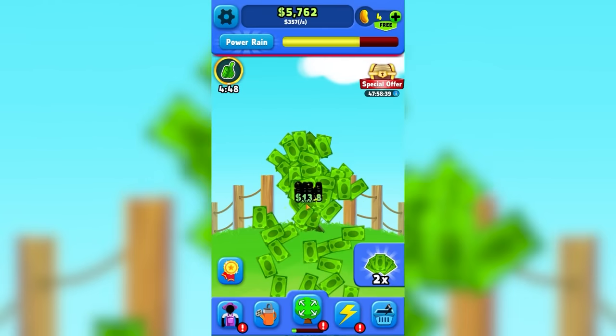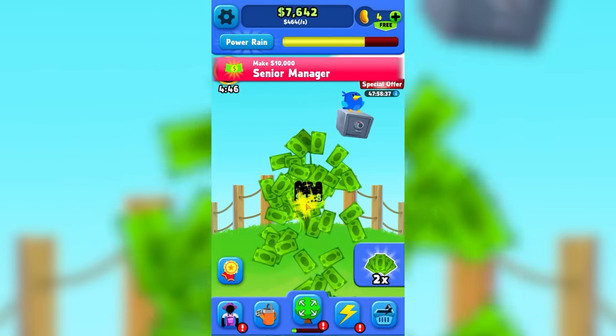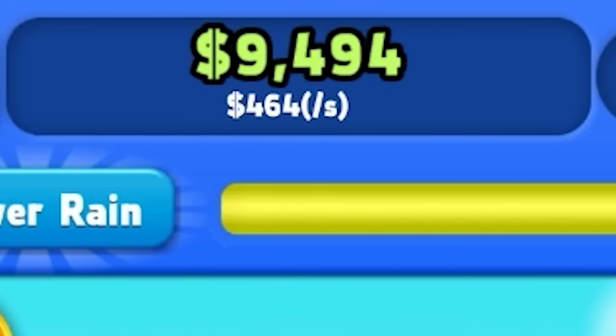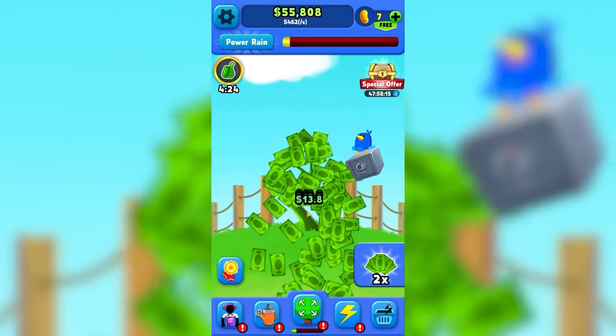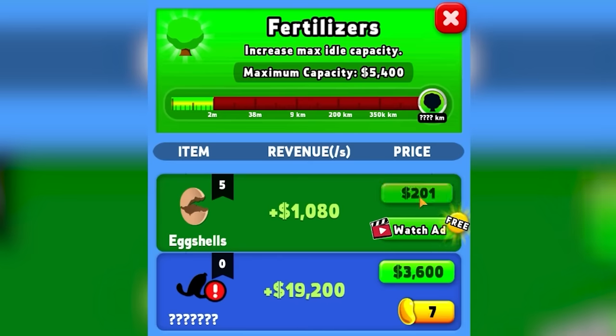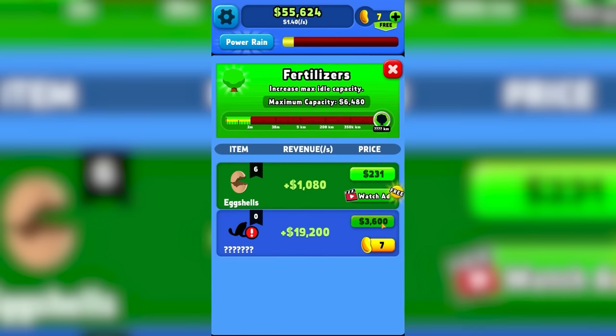Look at that money pile up now. There's $6,000, $7,000 — it's almost $1,000 a second. And now we got the rain coming in again. I can't really see what's happening up top, but we're okay. There's $60,000. Maybe the more of this stuff we buy, the more this tries to move up. So we can spend $3,600 on whatever this is.